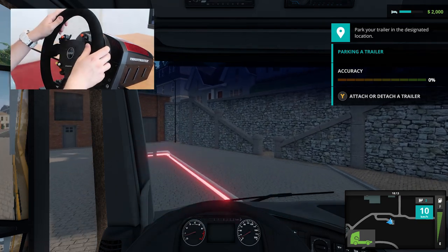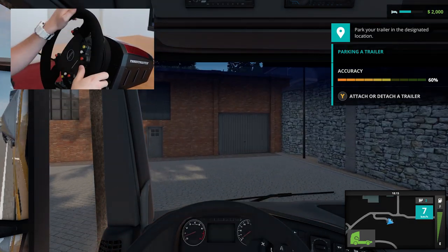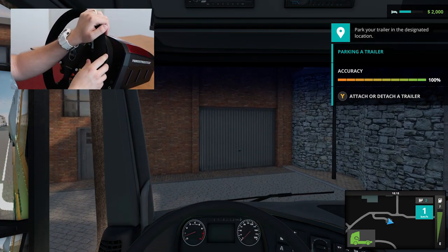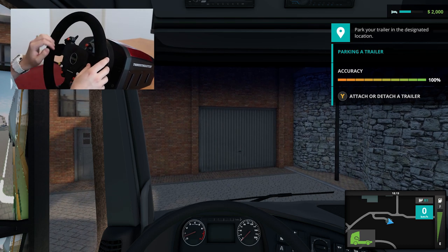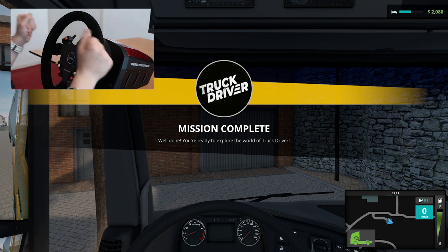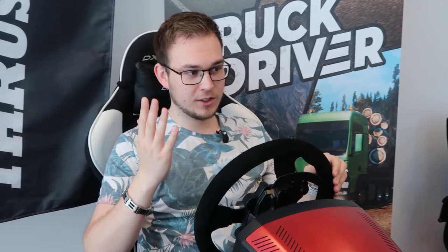As we drive up here, the place where we have to park the trailer is lit up. Let's try to get a hundred percent — we're at 90 right now — just a little more and there we go, a hundred percent! Let's detach the trailer and that is mission complete.